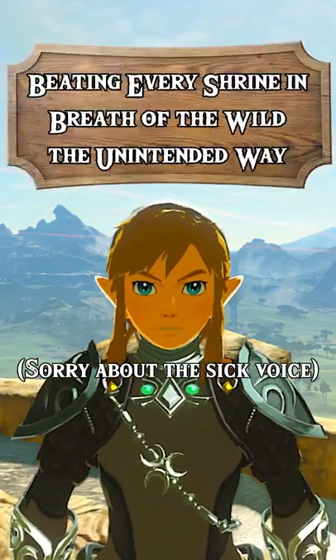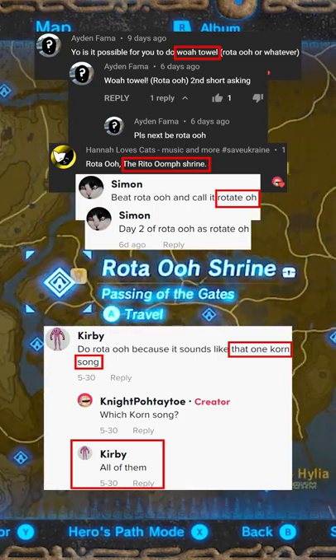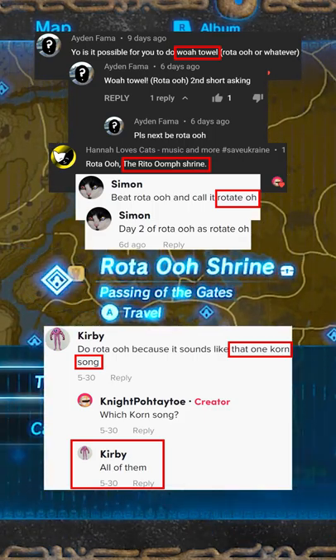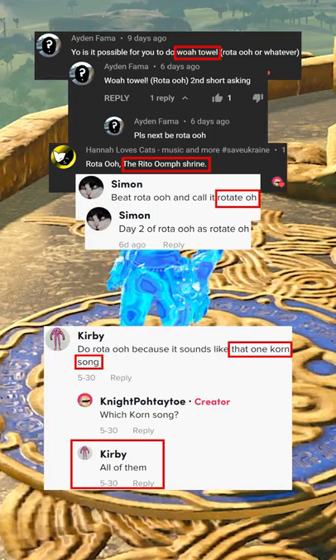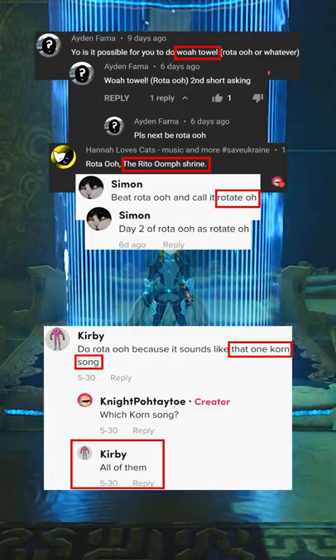Hello! Welcome to Beating Every Shrine in Breath of the Wild the Unintended Way. We have a few requests for the shrine name, so today we're taking on either the Woe Towel Shrine, the Rotate-O Shrine, the Read-O Oomph Shrine, or the Every Corn Song Shrine.